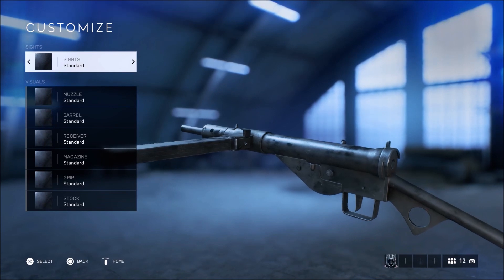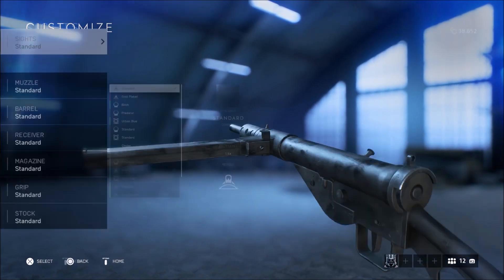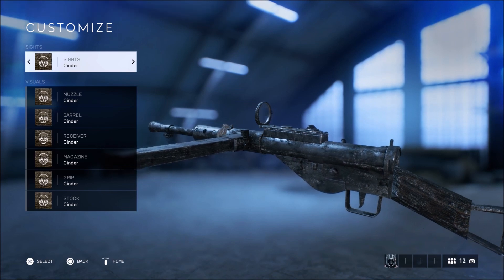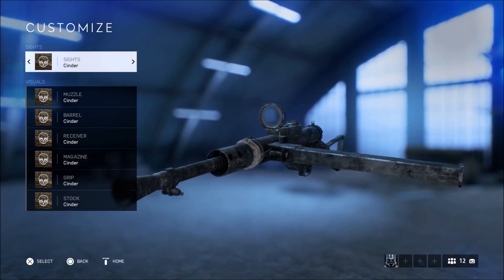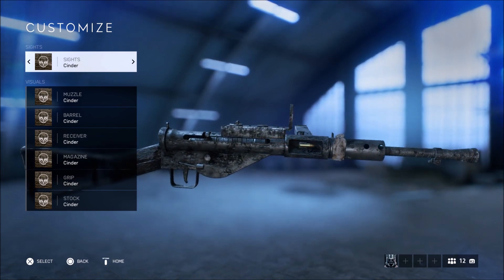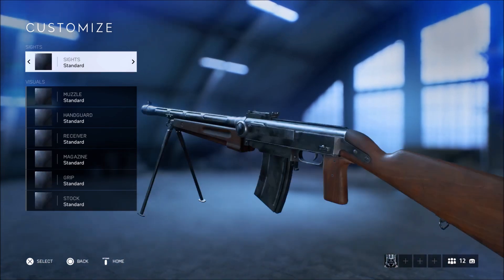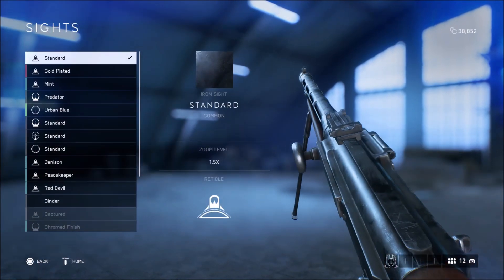Moving on to the second weapon, we have the Sten SMG. I think the Sten is probably one of the ugliest weapons in the game — just personal opinion — but with the Cinder camo it actually ends up looking really nice, like it's been through a lot. One thing I dislike is that you're not able to use these in Firestorm, which is where this would look the most badass.